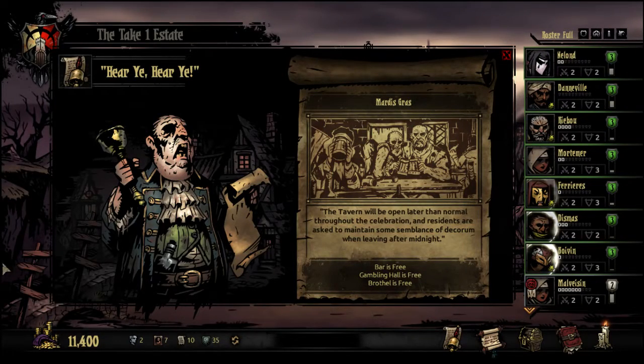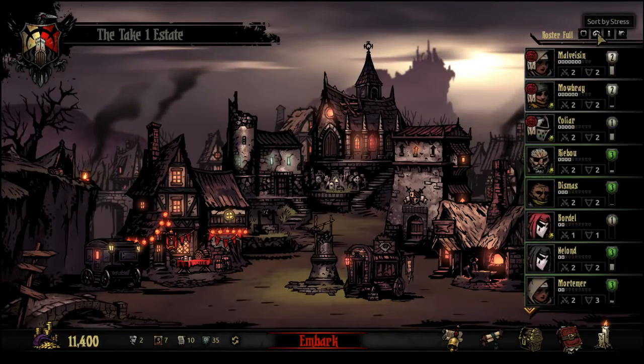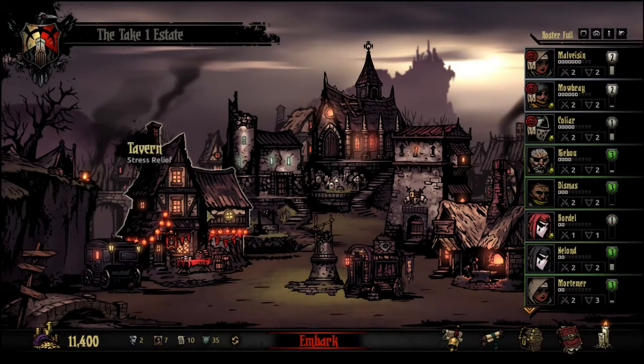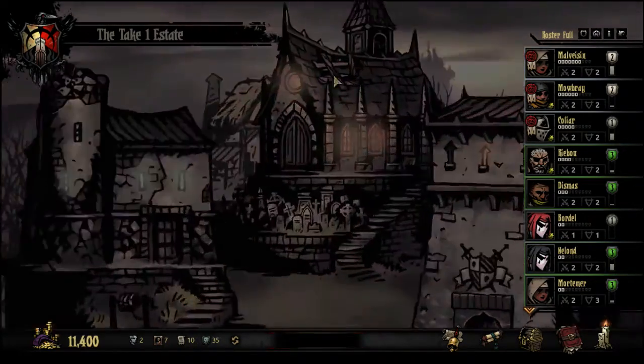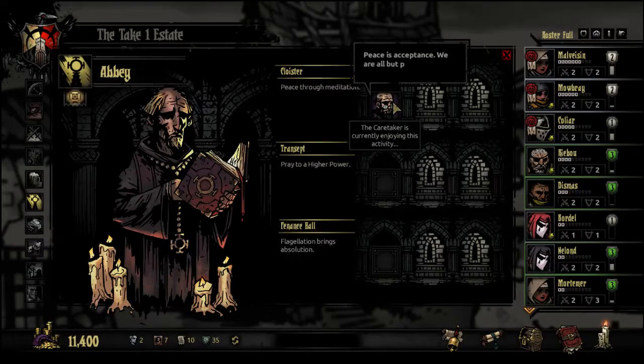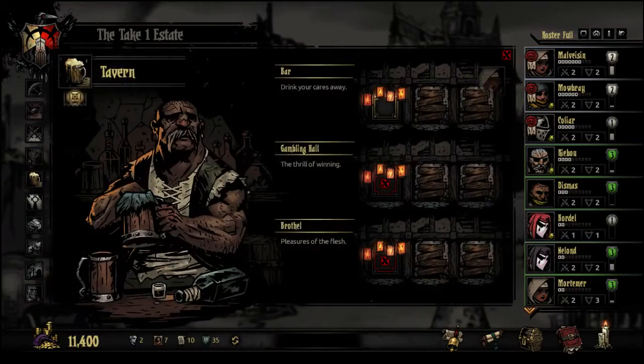The tavern's free — Mardi Gras going on. This is a perfect time to show off how to manage stress. We're lucky the caretaker is probably in the abbey somewhere. Yeah, here he is. Like I said, he takes up a slot somewhere — you don't really ever know where, just somewhere.